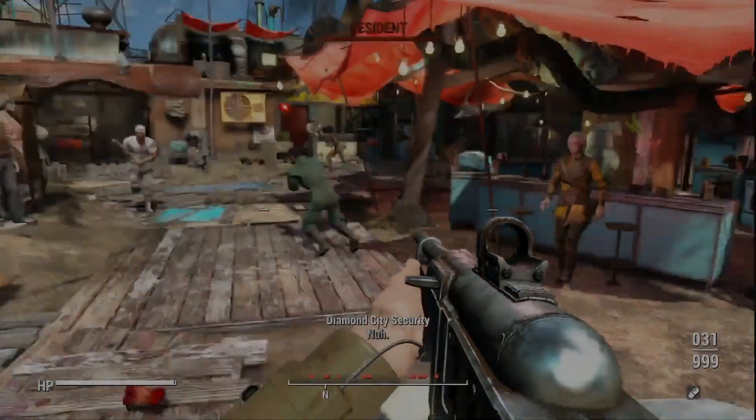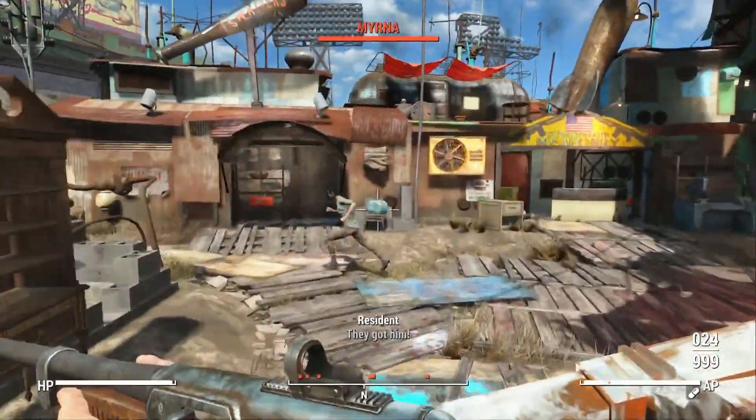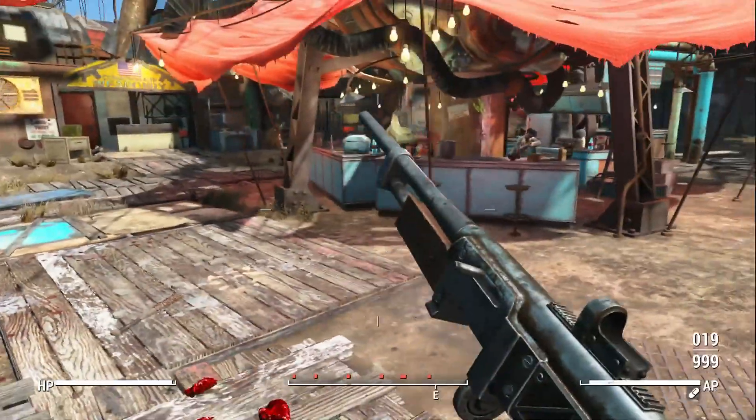Hey, what is going on guys, it is SuperbTube here and welcome to my first video. In today's video I'm going to be going over the 3 main glitches in Fallout 4 that you can do right now to make sure that you can get infinite XP, infinite caps and infinite resources. These glitches are absolutely insane guys because altogether it makes you a complete god.